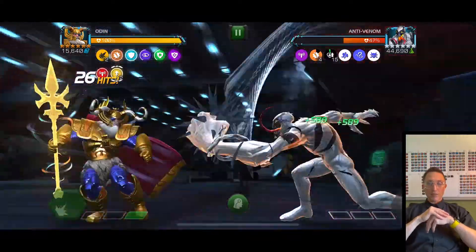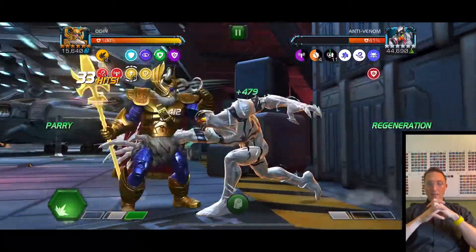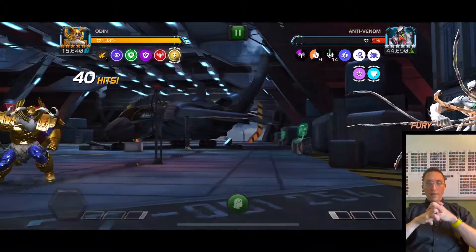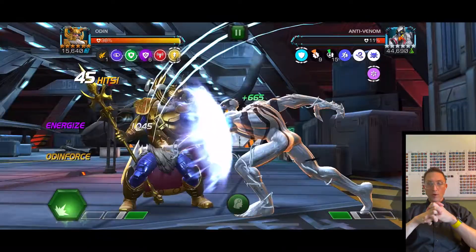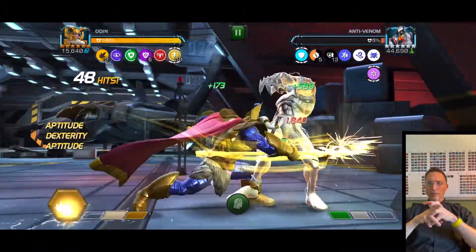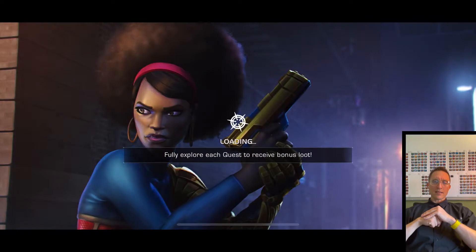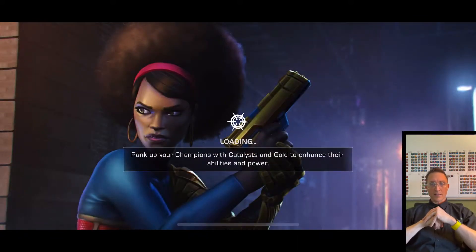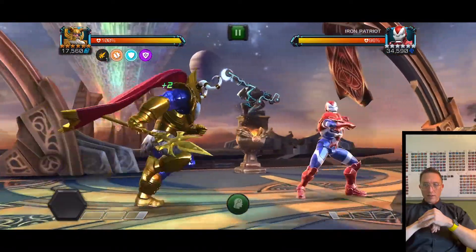I ranked Anti-Venom to rank three — he's similar to Reed Richards in that he places a lot of debuffs, but he's a longer ramp champ. Ideally you throw the level one, then go to level three, then rotate level twos after that. He gets a massive fury on the level two for every debuff on the opponent at the time. His main thing is being poison and incinerate immune, which is great for hazard shift paths, and he has that awesome synergy for Spider-Man 2099.